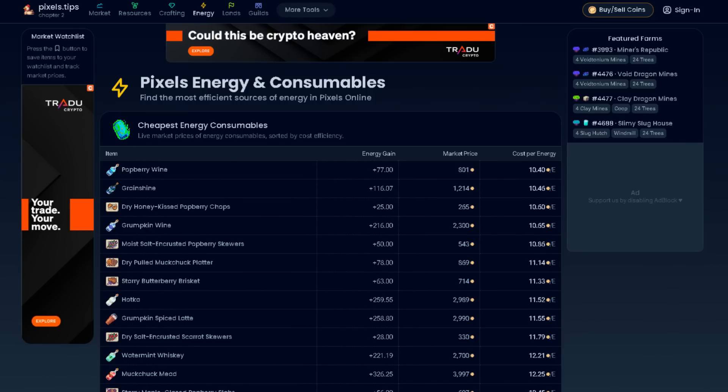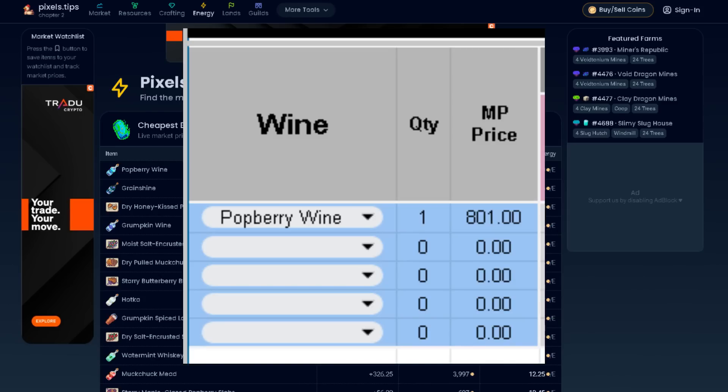Now we check pixels.tips again for cheap wines we can use. Right now, pop berry wine is really cheap at 801. So let's pick this one for our calculator.